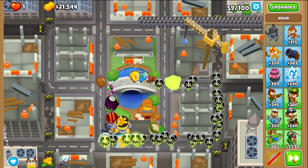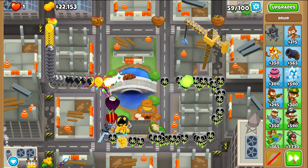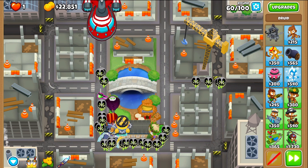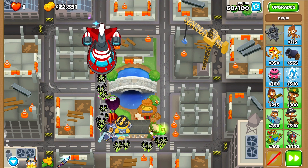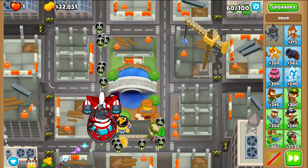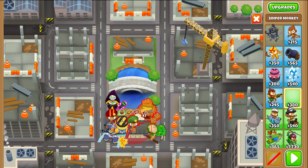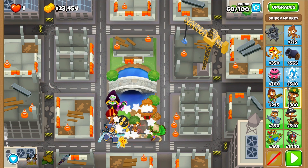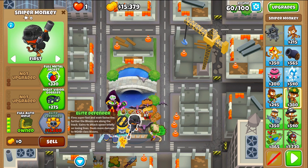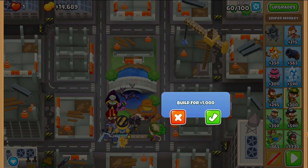Not much going on here, we're on round 59. The Necromancer is great against those Camo Leads. At the end of round 60, we'll take another sniper, place it next to the spike factory here, give it Fast Firing, Even Faster Firing, Semi-Automatic, Full Auto Rifle, Night Vision Goggles, and Shrapnel Shot.